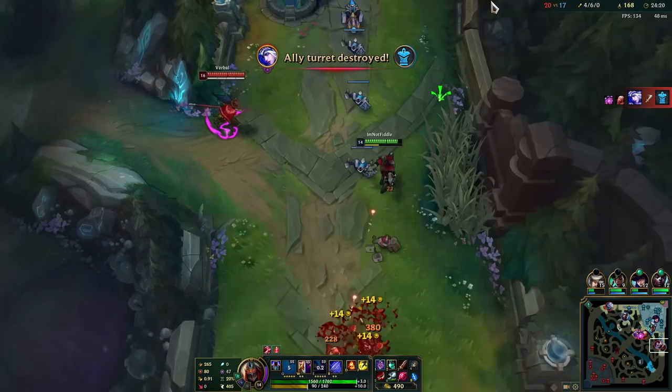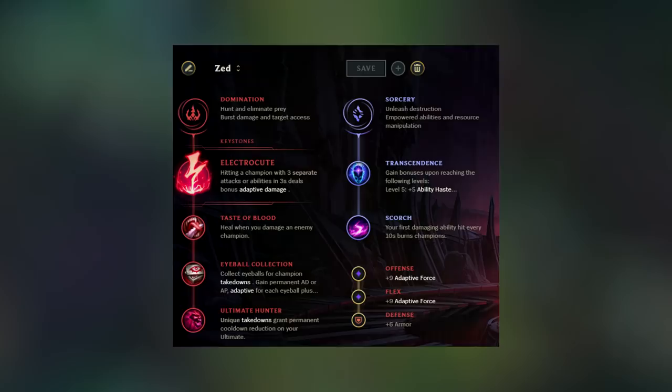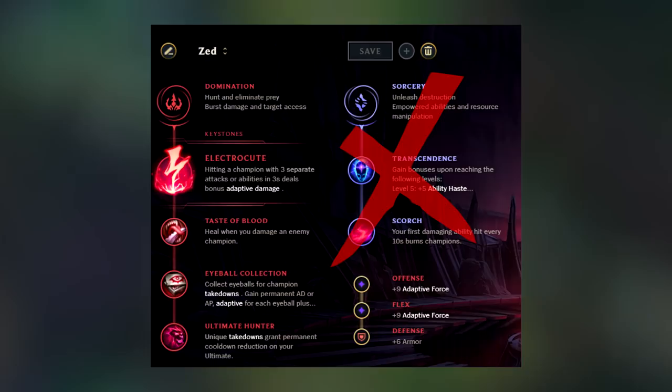First we are going to talk about what runes to take against Yasuo and then about the gameplay. There are actually two rune pages that I would recommend against Yasuo. This is the standard rune page that I take most of the time, but this rune page is not really good against Yasuo. Scorch isn't that good against him because he has a shield, and Transcendence is a scaling rune. Versus Yasuo, you need some help in early laning phase, so this rune page isn't really that great.